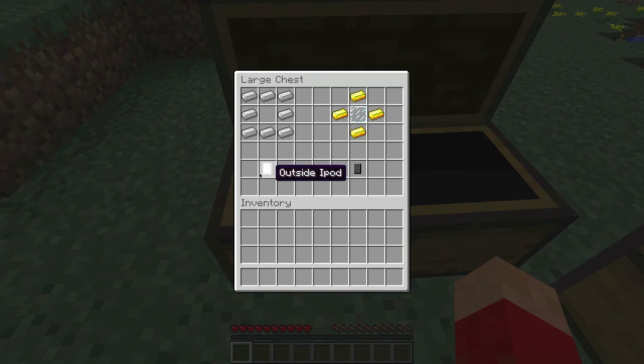First we have the outside iPod, which is a white case. You need eight iron ingots, put them like this in the crafting bench, and then you'll get the outside iPod, which will be used for the iPod later.